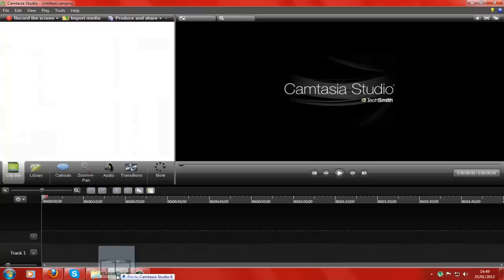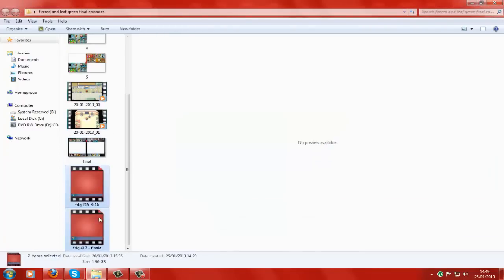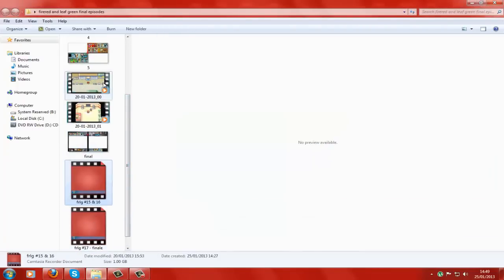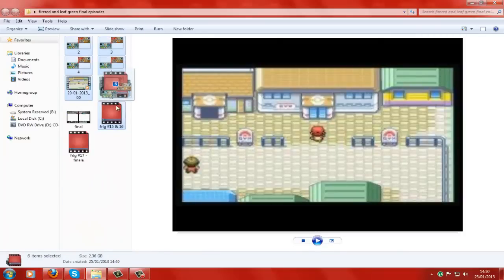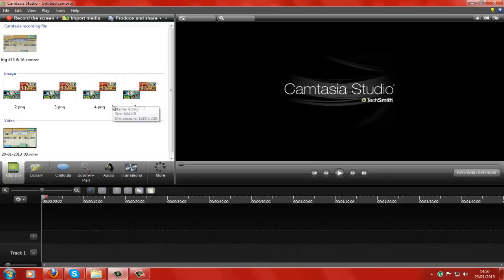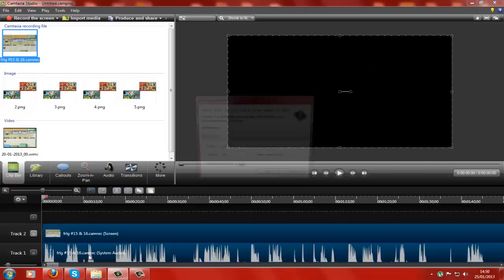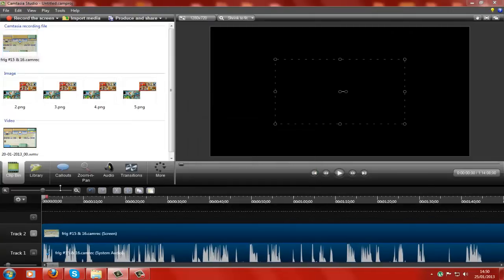Okay, so what we're going to do is we're going to import all of this — that's the wrong one. I clicked all the wrong ones. Okay, control — don't need the final, don't need that. Okay, and then import them all. Okay, import all of them, and here we go. Okay then, so having this lot, it is rather difficult to make this.